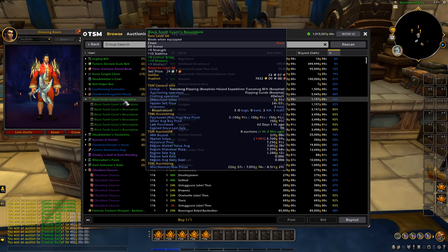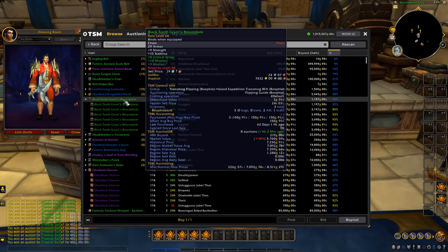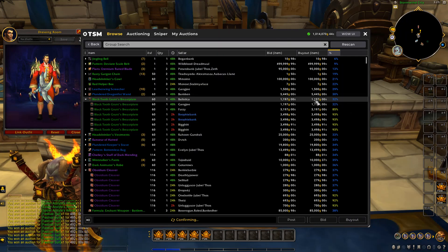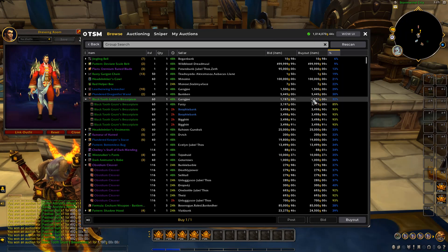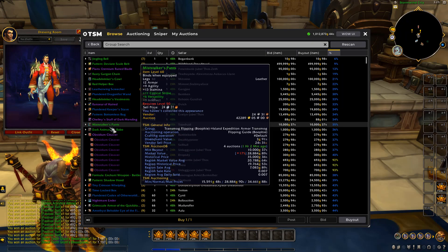Moving to the next piece — there are two of these listed for 1.1K, and the market value is 3.7K. So we're happy to pay 1.1K for these. We'll buy the two listed at 1.1K, then post at the same price as the listing at 3.1K, posting after that person so ours will be the first to sell if anyone decides to buy that item.